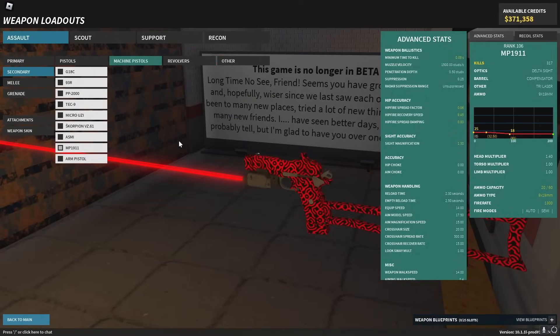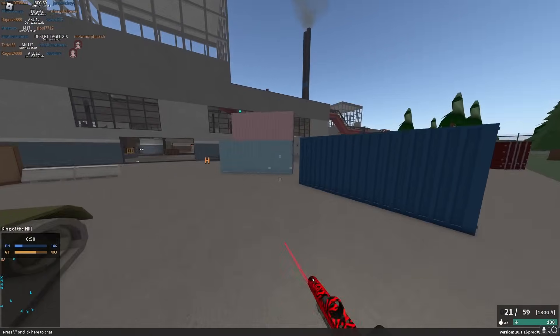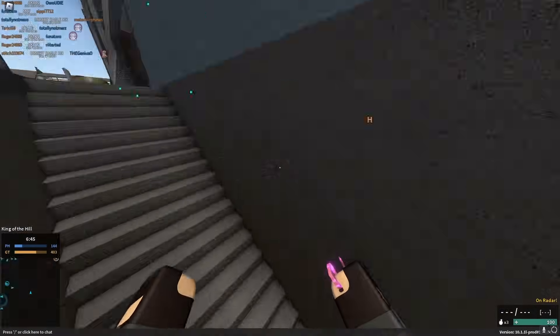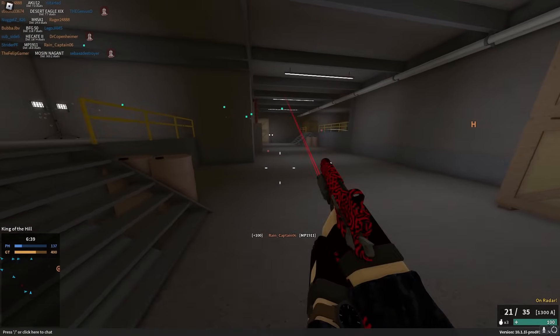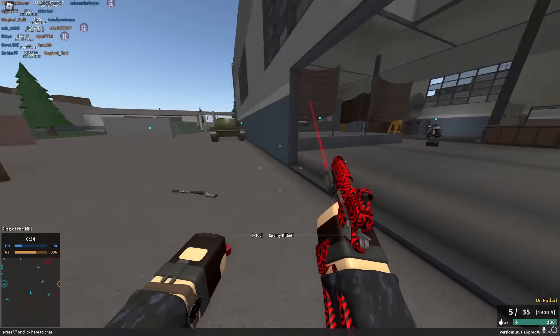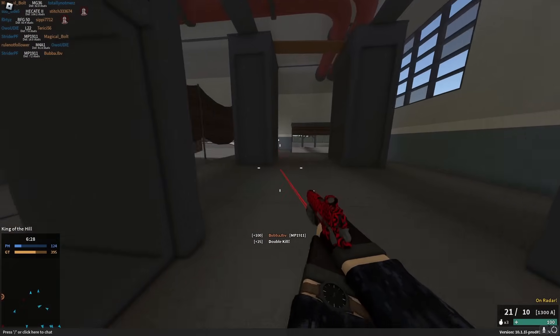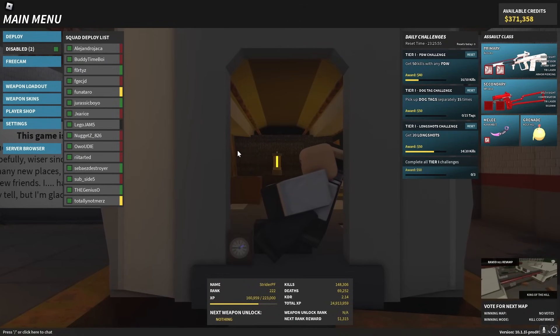One that I also like is the MP1911 with 9mm. It's very similar to the Tech-9 but has slightly better recoil. It's currently better than the Tech-9 in my opinion, but after the Tech-9 buff that's coming, I feel like the Tech-9 will be a little bit better — but it depends. I do like the recoil control of the MP1911; it feels very consistent. The Tech-9 can be a little RNG-dependent over range, but they're both very good. Anyway, gamers — that is the meta for the current version of Phantom Forces. Please subscribe, let's go for 1,000 likes, and I'll see you in the next one.